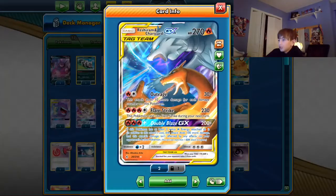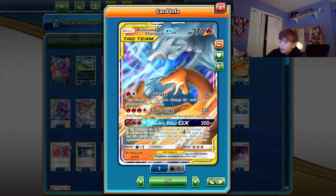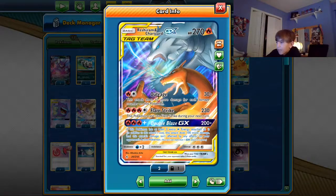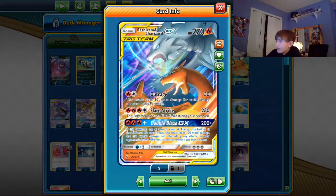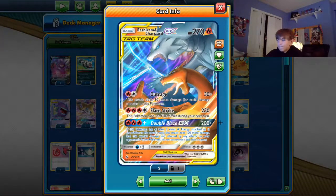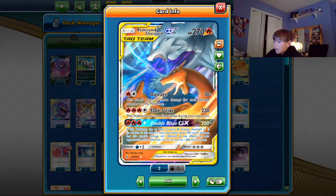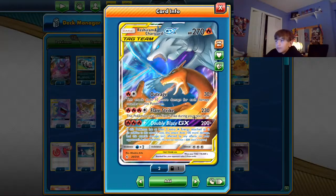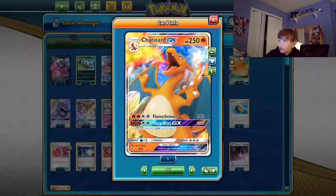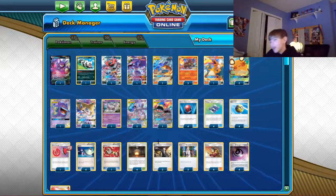Now I want to touch on Charizard. Double Blaze isn't that great anymore because we have other GXs that are just as good for less energy — six energy is two-thirds of your fire energy. Outrage isn't as strong as it used to be since there are bigger numbers now, but it can still do a bunch of damage when you just need a little hit. Flare Strike does 230 for four energy — not necessarily a great standalone number, but paired with something like Flamethrower or High Heat Blast you're two-shotting almost everything in the format.